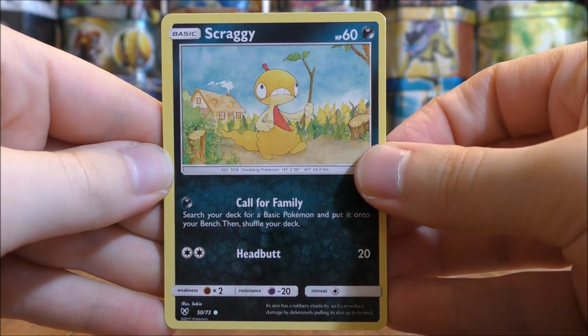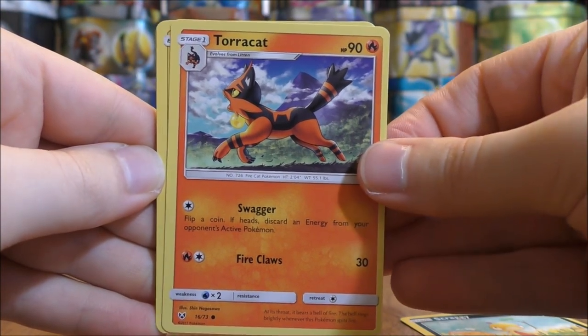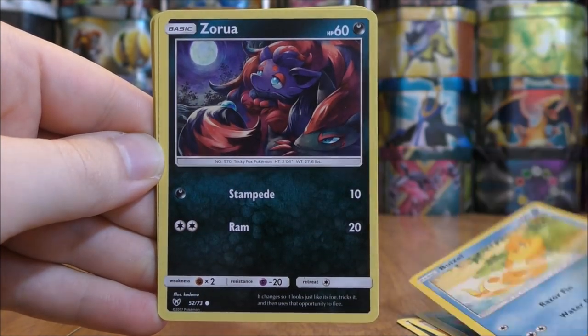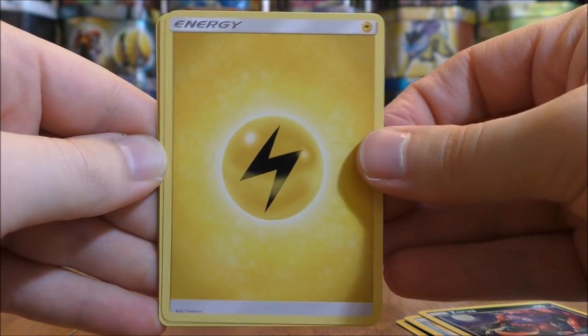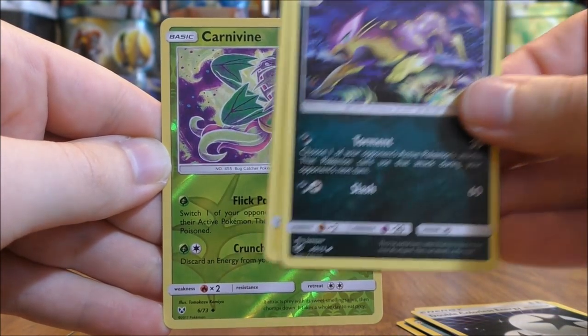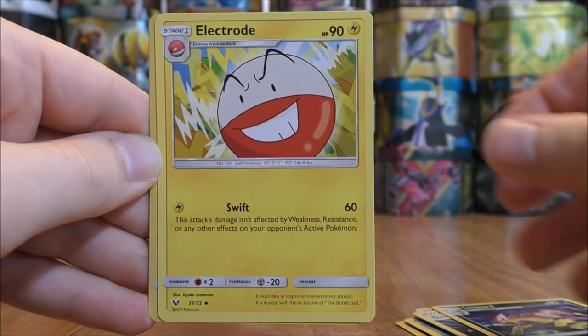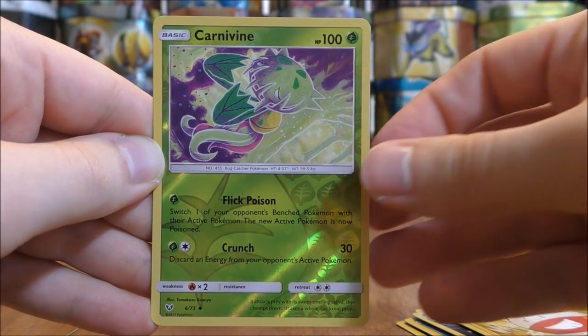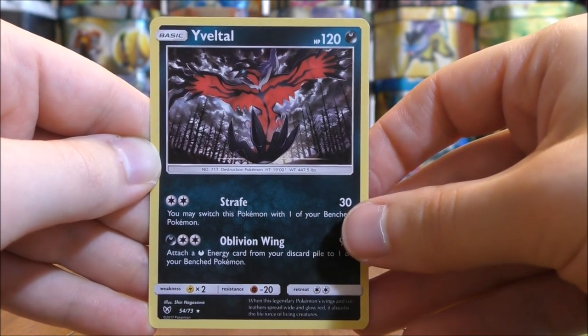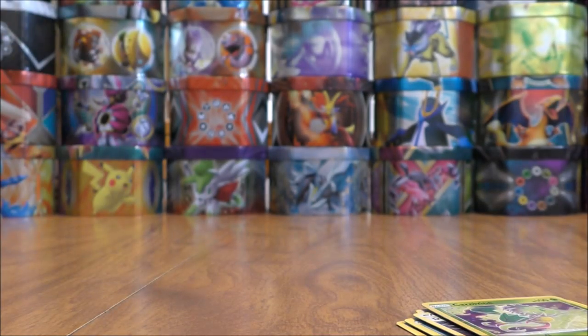Pack twenty-four starts with Scraggy, Torracat, Plusle, Weasel, Zorua, Lightning Type Energy, Double Colorless Energy, Lippard, Electrode, a Reverse Holo Carnivine uncommon, and the rare is an Yveltal holo — just a holo.